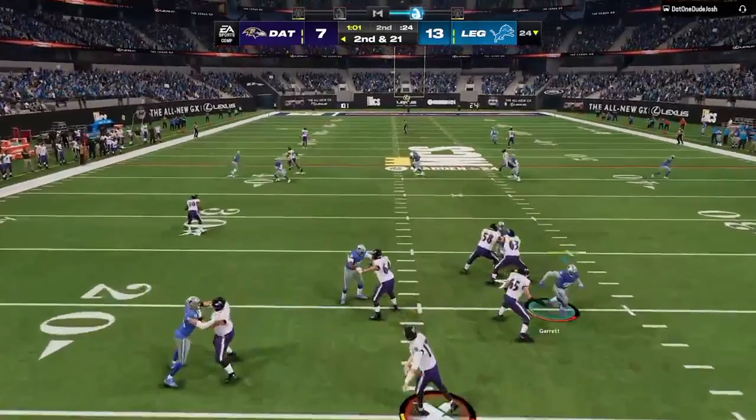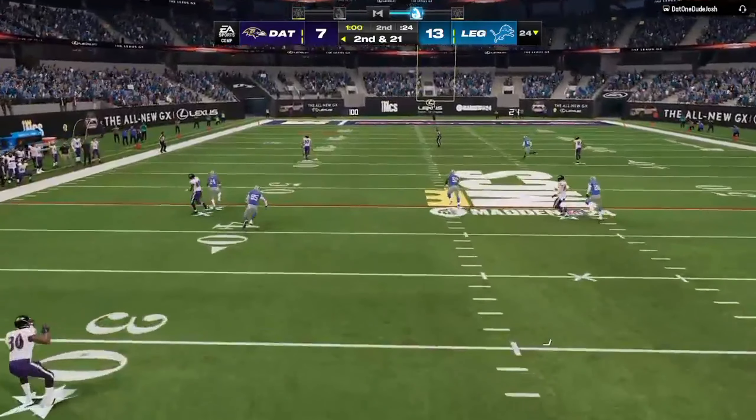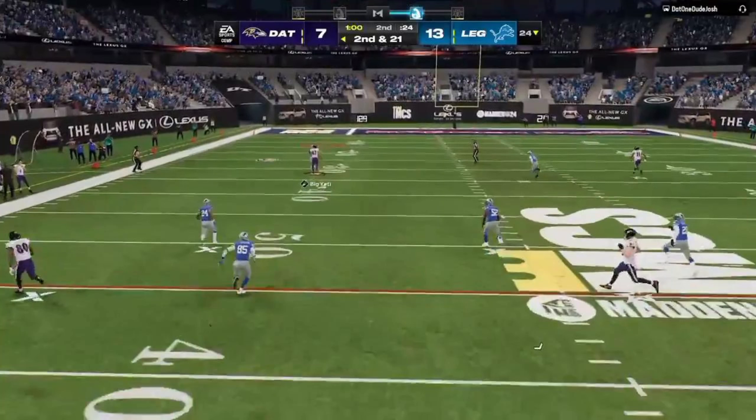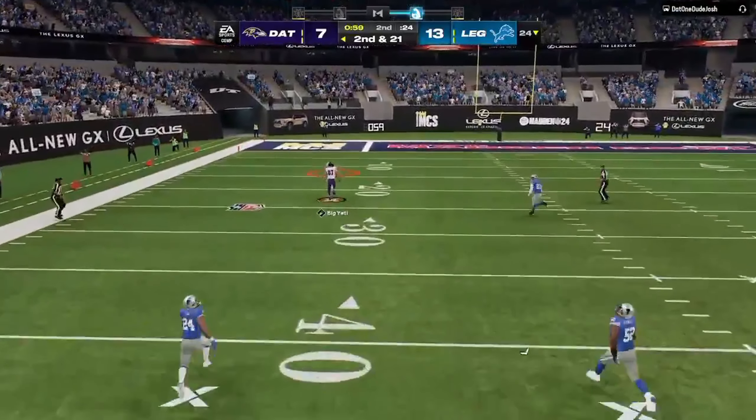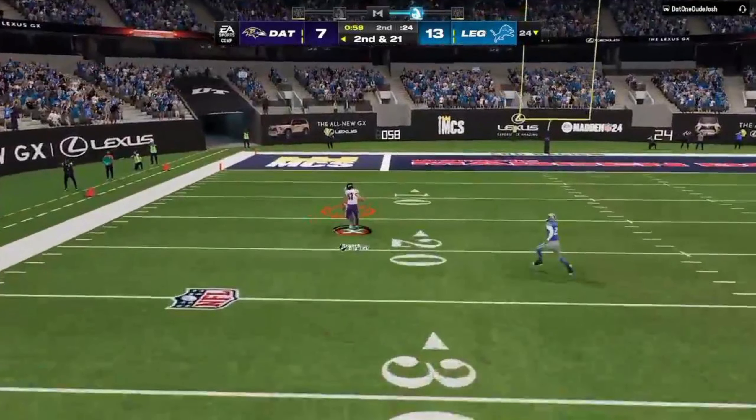As you watch this, understand you really can't see the Lion in front of the Raven — it makes it impossible to read unless you're aware the player is even there. They are running identical lines front to back, so the Raven does not have the capacity to run around the defender. This is such broken logic. As the ball comes in, if I pause it and say how many players are here, you're going to say two — you're going to say there's a Raven and there's a Lion. But the reality is there's actually a Lion nestled in front of the Raven.